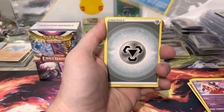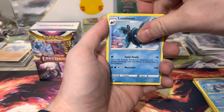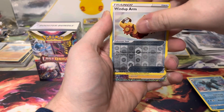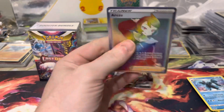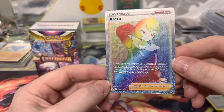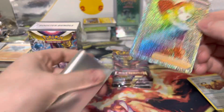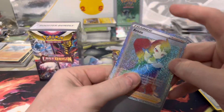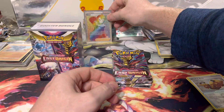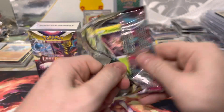I actually see something here in the back — it looks like Alt-Art texture. Oh, it's a Windup Arm — no, it's rainbow texture! We got an Arazu rainbow rare. It's not bad, but I usually prefer the regular full art trainers over the rainbows, but we will take a secret rare for sure. One rainbow rare in two packs — cannot complain with that.